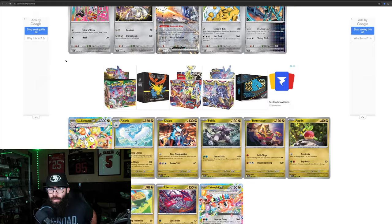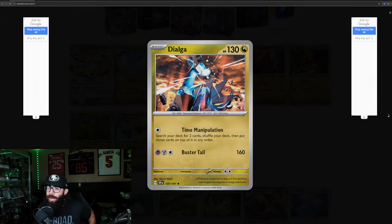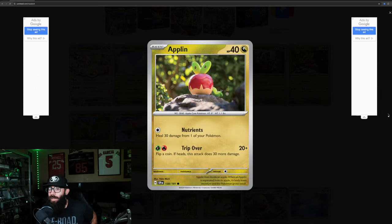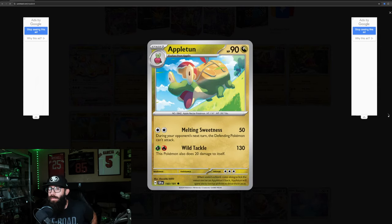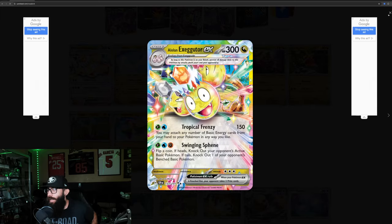We'll go through the dragon types: Alolan Exeggutor EX, Altaria, Dialga, Palkia, the Eternatus line, Applin, Flapple, Appleton, Tatsugiri, and Exeggutor again.